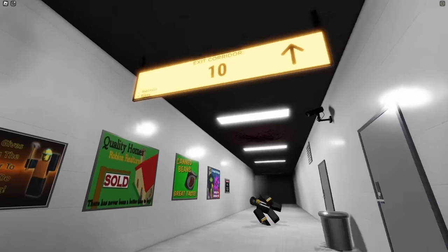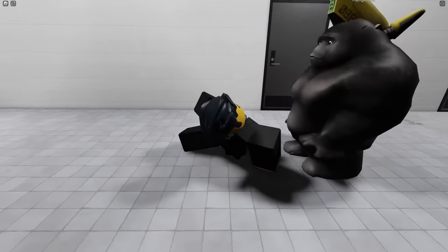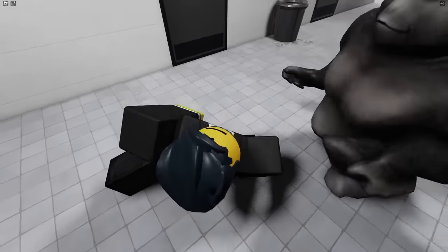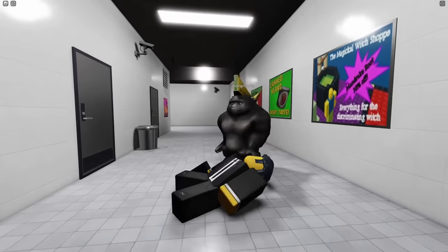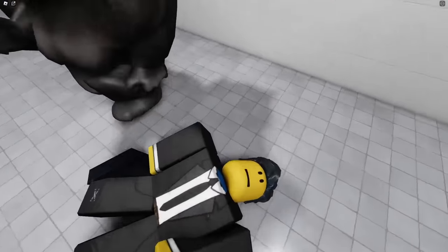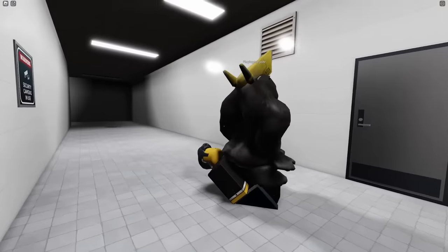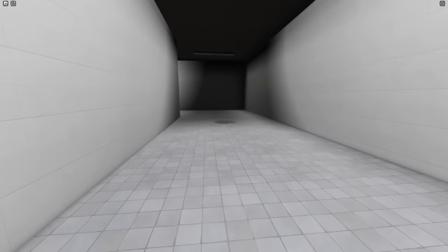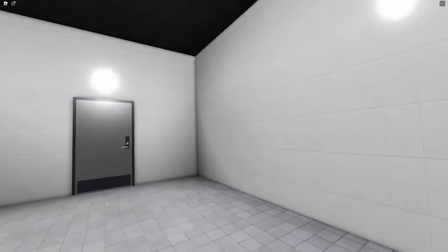One, two — no glasses. Three — he died. Brian! Brian, no! Oh God, what do we tell his family? We killed him. There's four: no glasses, he died, the ceiling, and there's some shit over here. Watch out, hug the side. Four — come on. Five! Fuck! How — there's five on that level?